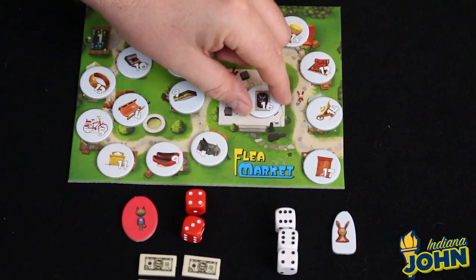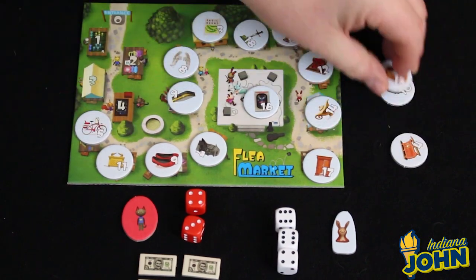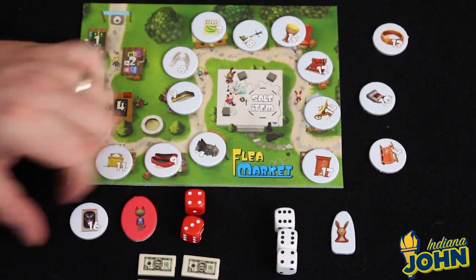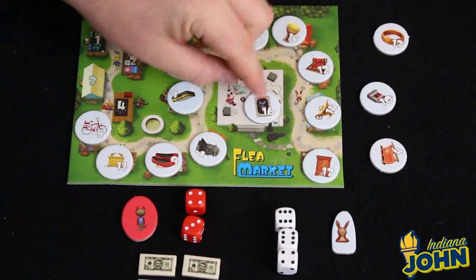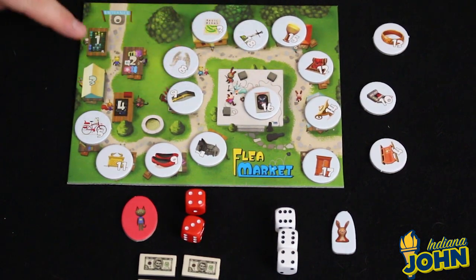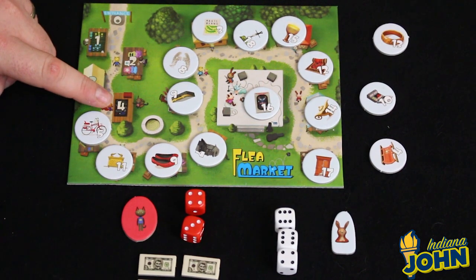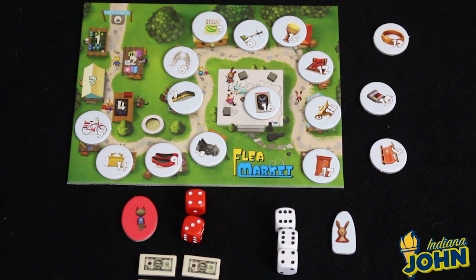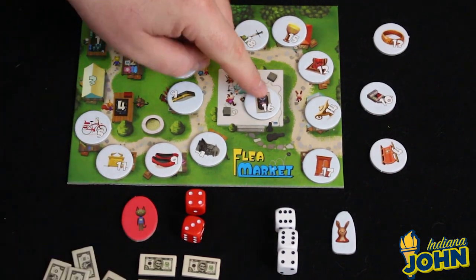After that happens, this item goes up for auction. Later in the game it's possible that some tokens have been bought by other players. So let's say number 16 belonged to this player — when 16 gets rolled, that item goes up for auction. But before the auction, that player looks at the last cleared space and whatever number is there, they get bonus money equal to that amount. So in this case he gets $4 in bonus money for holding onto that item.